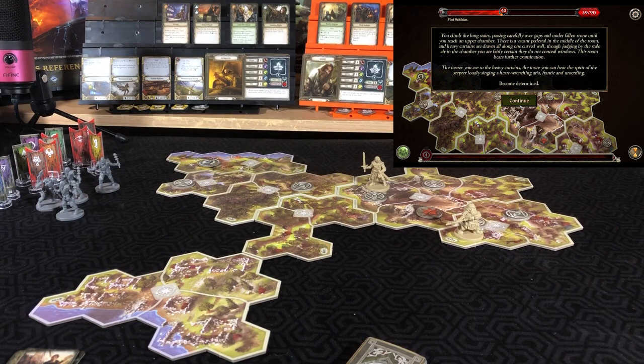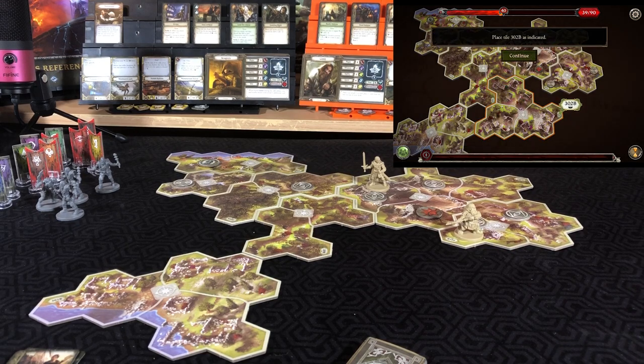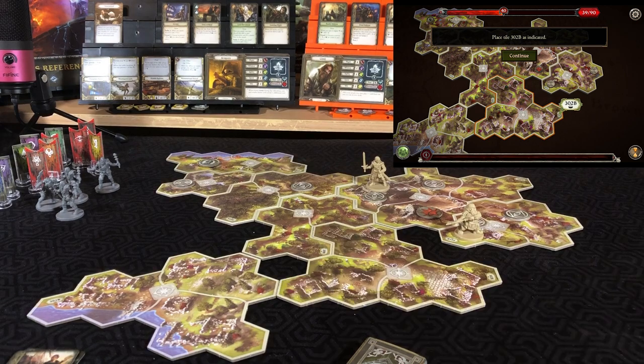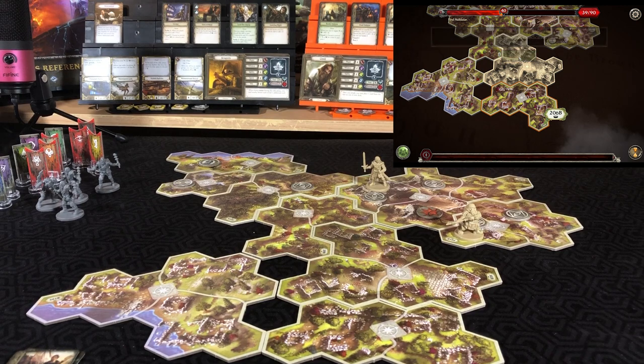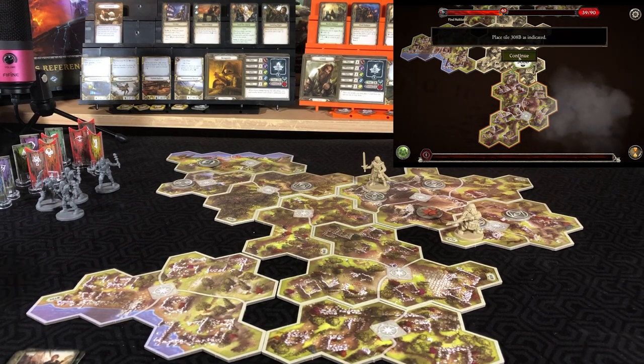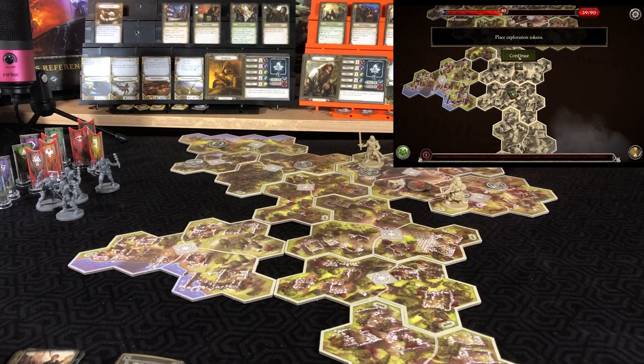Become determined. Through a gap in the tower wall, you see the numinous spread below — parts of the city are mere ruin while whole districts have been reclaimed by the wilderness in the centuries since it was last ruled. Place tiles 302B, 206B, and 308B, and exploration tokens.